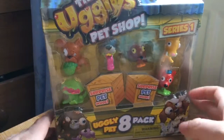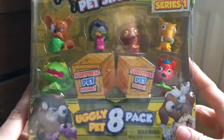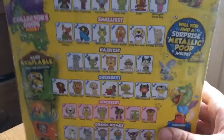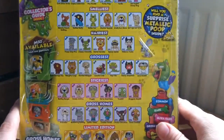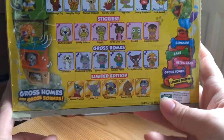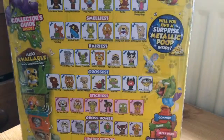So next I'll open the eight-pack. You get six that you can see and then two surprise pets. On the back it shows you all of the pets that you can get, and there are limited edition ones at the bottom.